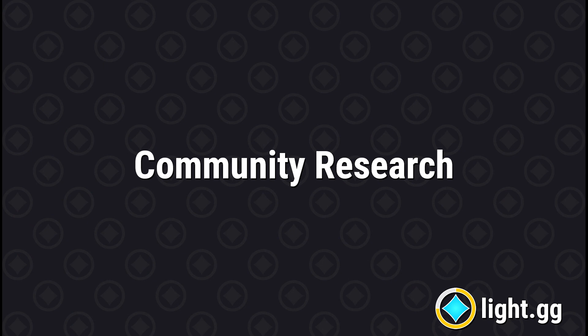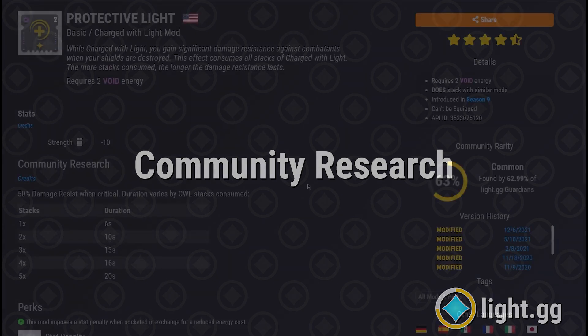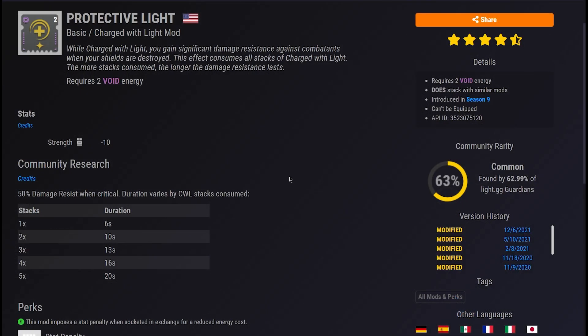Powered by the geniuses in the Destiny Science community, hundreds of perks, exotics, mods, stats, and more now show community research when possible. Questions like how much extra damage do I get from each stack of multi-kill clip, to what does my weapon's reload stat equate to in seconds, are now answered both on item detail pages as well as tool tips. The goal is to take these pieces of arcane knowledge gathered by brilliant minds in the community and bring them to a much wider audience.